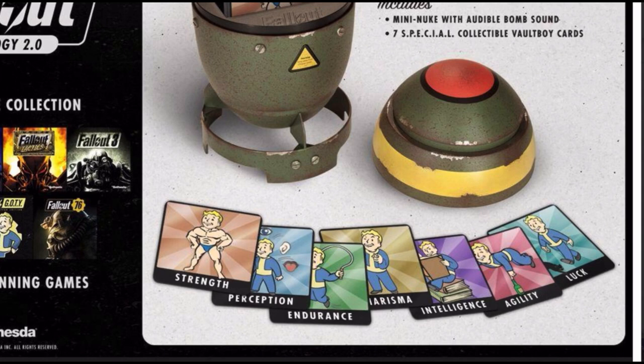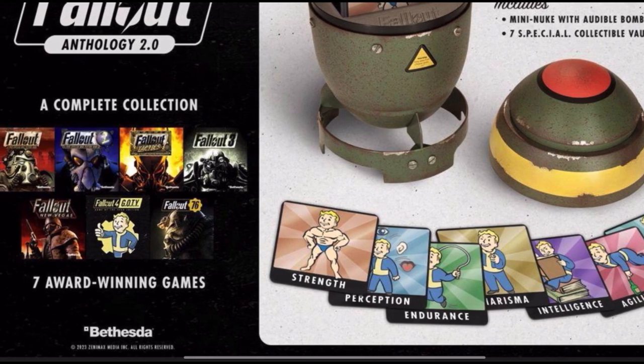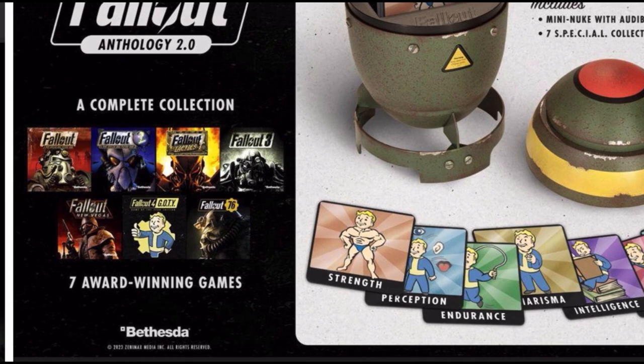Beyond the games themselves, the Fallout Anthology Edition offers a neat twist for collectors — the games are digital, but the collection includes special SPECIAL Cards, each with a code to download one of the games. It's a digital-first approach in a collector's package, which is something we haven't seen much from major releases.